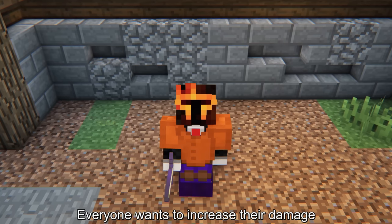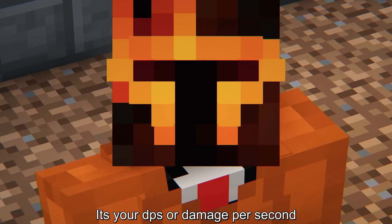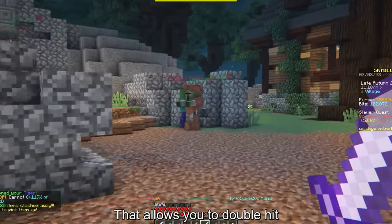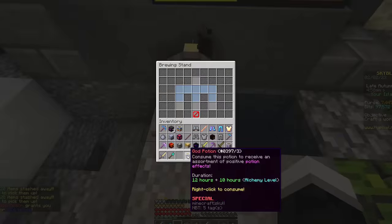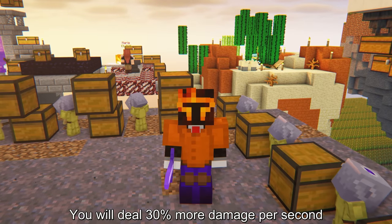Everyone wants to increase their damage, but there is something more important: your DPS, or damage per second. One of the best sources of DPS is ferocity, which allows you to double hit. And if you use a handy blood chalice and a god pot with a zombie brain mixed in, you will deal 30% more damage per second.